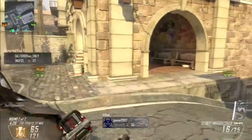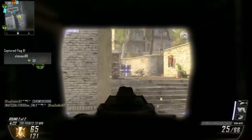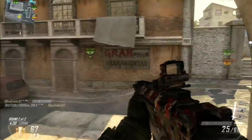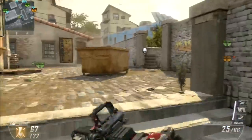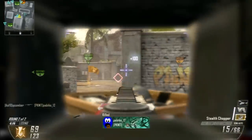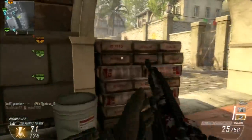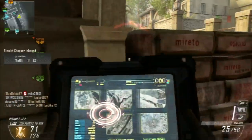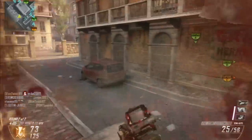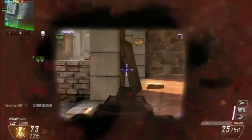If you're on your own the flanks are really annoying, but you can use Bouncing Betties. Playing with a friend is probably the best thing to do. That's pretty much what I was doing in this gameplay, although I was playing more defensively by this point because I was on my streak.